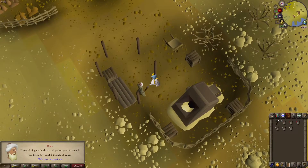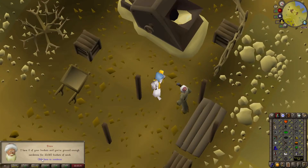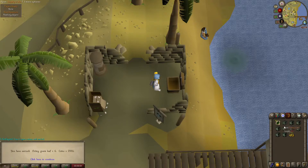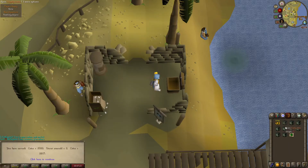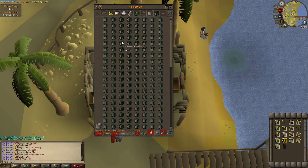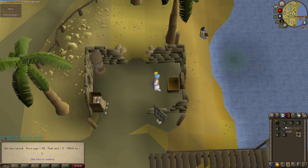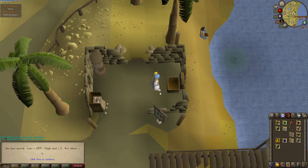Fast forwarding a bit — it would have been boring to watch me mine sandstone. We're now at 54 Mining and mined 10,000 buckets of sand. Let's get on with the crate opening. What you're seeing now is sped-up clips of me opening the supply crates. Unfortunately the crates didn't give me anything good at all — some duplicate Pyromancer pieces, some torstol seeds, magic seeds, but nothing special. No tome of fire, no phoenix, no dragon axe — all things that would have been nice.